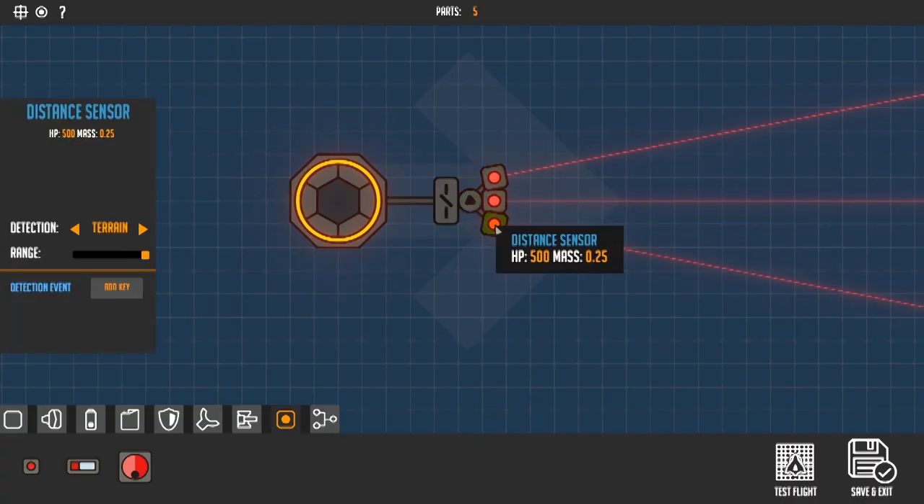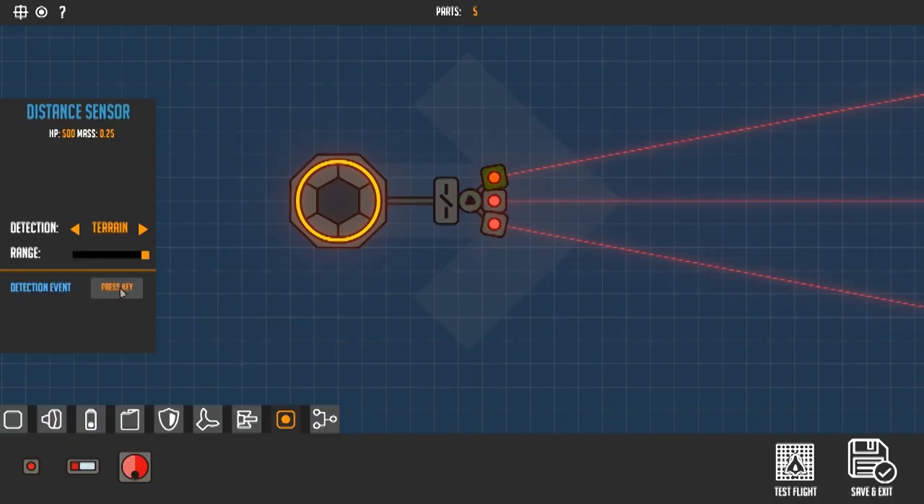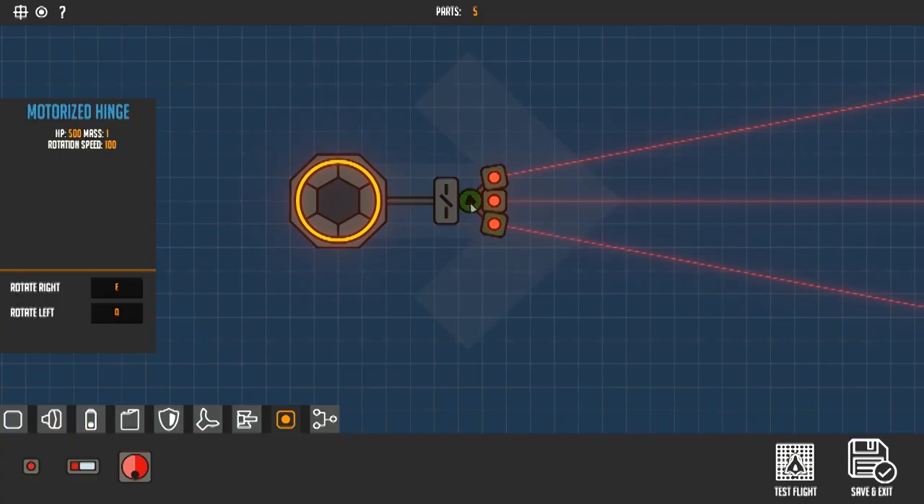Make sure to double check the motorized hinge for the directioning, but it should be set to right is E and left is Q. You're going to want to make sure that your right distance sensor is set to the letter E and your left distance sensor is set to the letter Q. What this is going to do is if you find an enemy towards the left side, it's going to turn the entire turret to the left. If you find an enemy on the right side, it's going to turn the entire turret to the right.